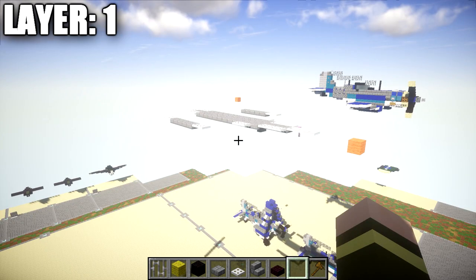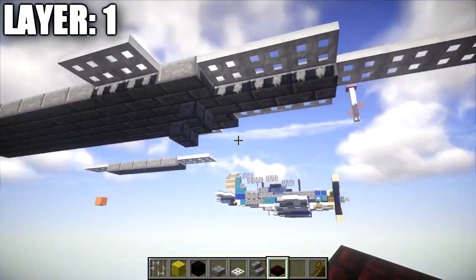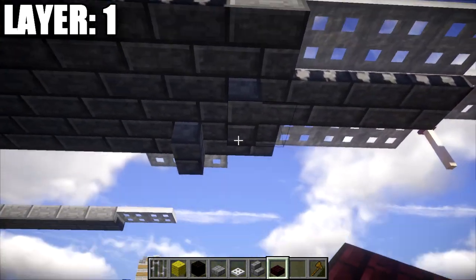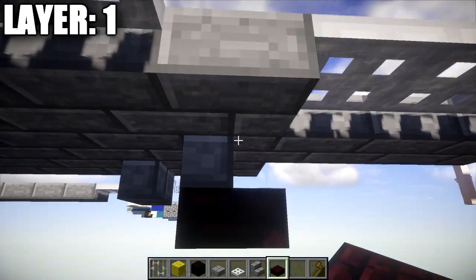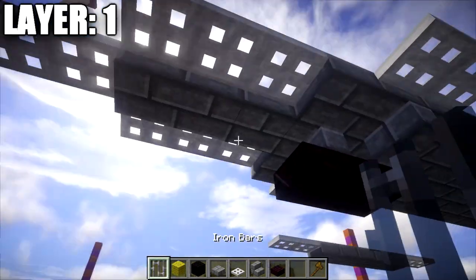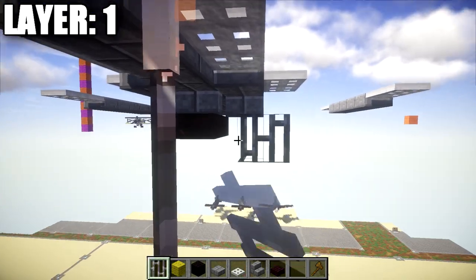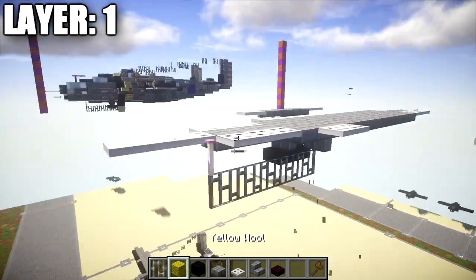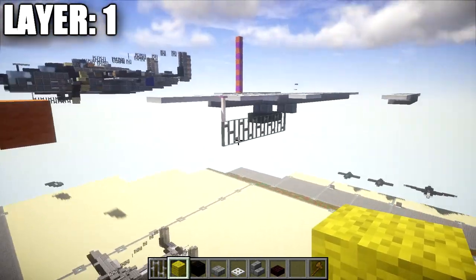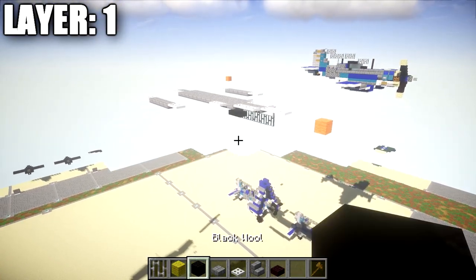Moving on to layer one — as mentioned, it's a super simple layer. All we're doing is adding a few things to the bottom. Go to the stone brick stair and place a nether brick top slab on the bottom of the stair followed by one more top slab going back. Then on the left side, on the bottom of the end rod and the stone brick upside-down stair, place down two iron bars and a row of iron bars connecting them across. That completes layer one.